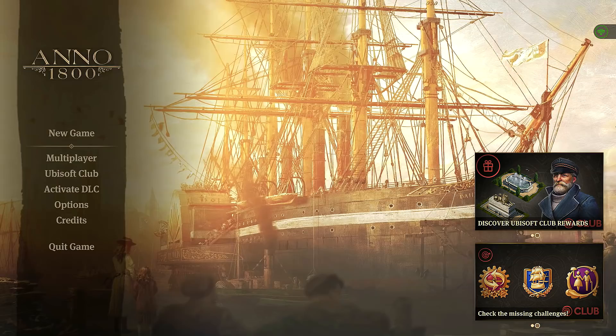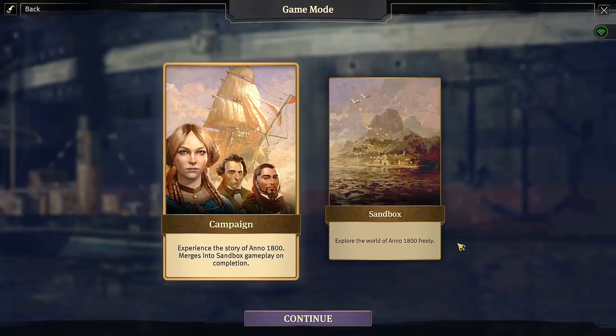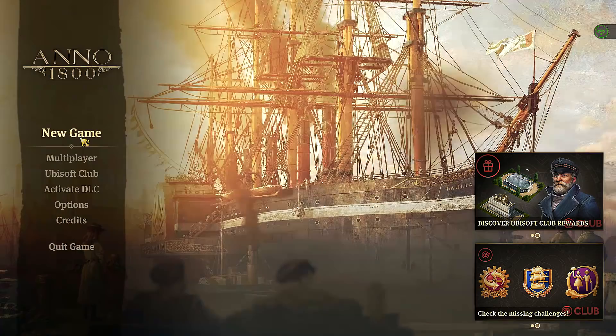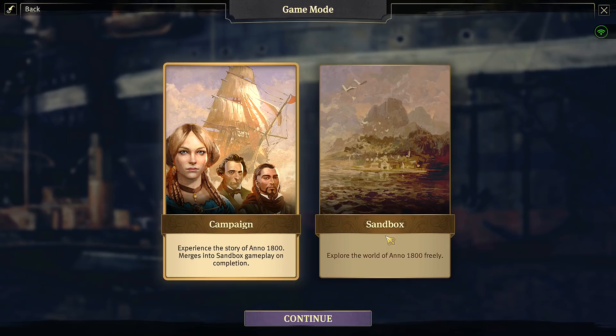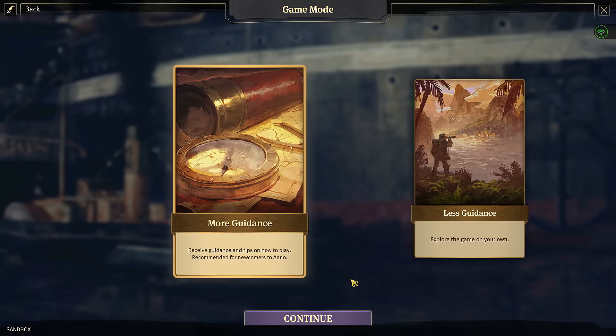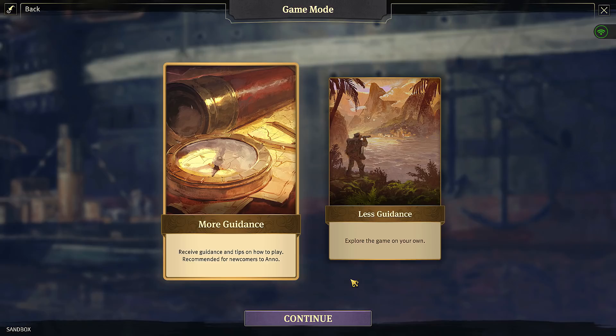I'm gonna be honest, I have never played an Anno game before, so this is going to be a completely blind experience because I don't know what to expect, apart from the fact that this game looks absolutely gorgeous. So I think the best way to start is to start a new game. We have two options: campaign and sandbox. I'm going to start a campaign but I want to jump into sandbox first, so I can gauge what kind of game this is going to be.